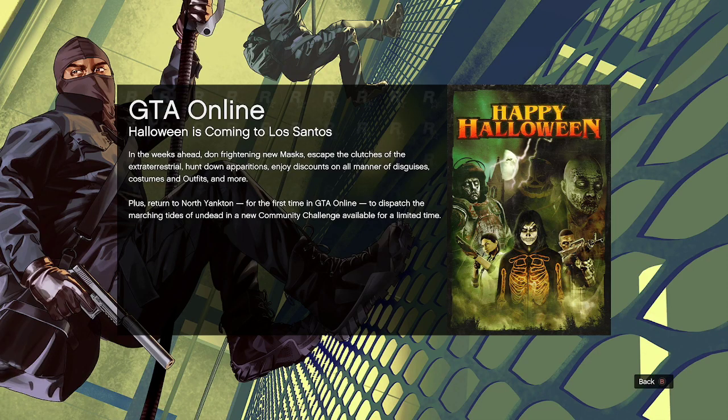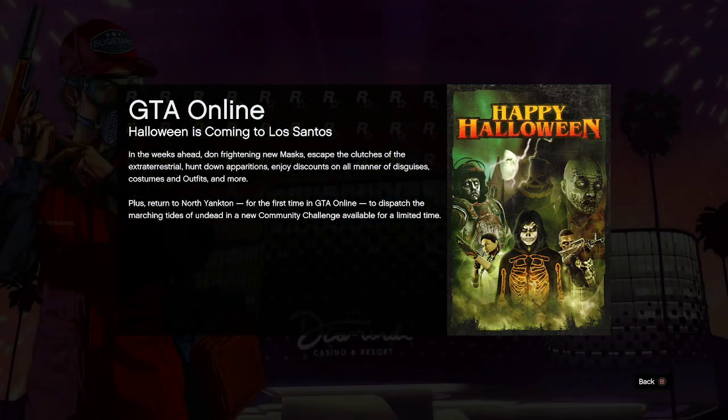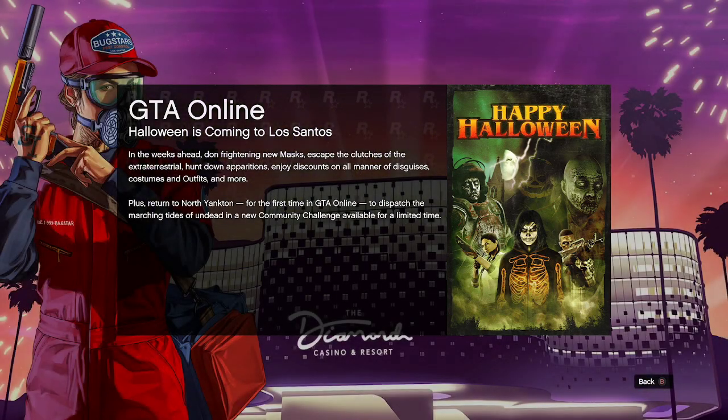As for the hunt down aberrations, I'm pretty sure it's going to be like the ghosts they had last year where you got that old school wagon that you can turn into the Ghostbusters car. I'm hoping they have a different version of that. But overall, it sounds like it's going to be a fun Halloween this year.